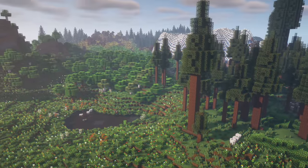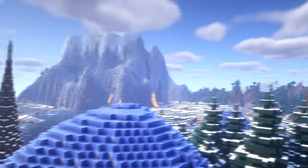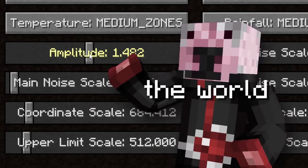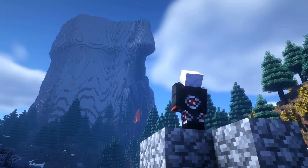First, we'll need a better base to work with. And for this, I chose Biomes of Plenty. This mod adds new unique biomes to both the overworld and the netherworld. In the world generation screen, I like to amplify the world just a bit and increase the biome sizes to large. This gives the world a more epic feel for our journey.